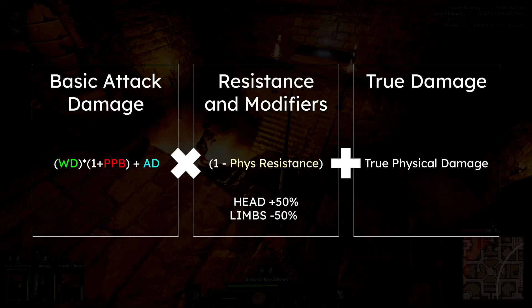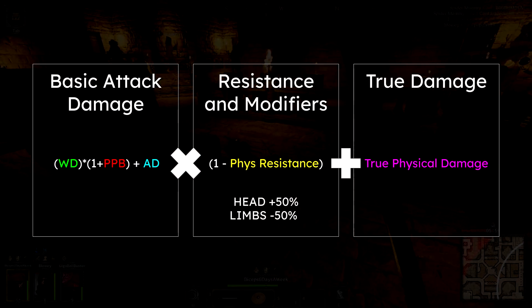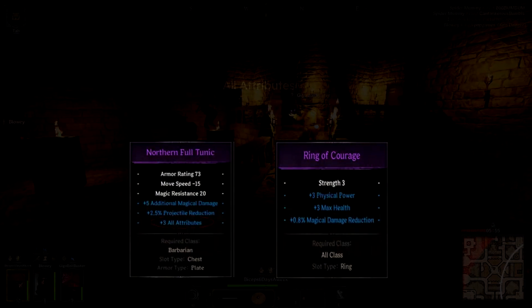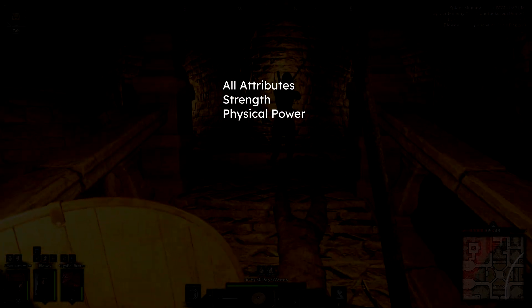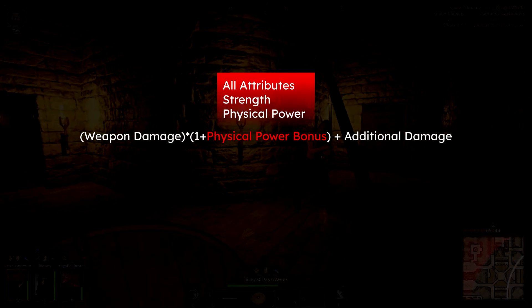Now you can see how the plus armor penetration and the plus true physical damage enchantments fit in. But what about the rest of the item enchantments that affect physical damage, such as plus all attributes, plus strength, and plus physical power? These are all actually translated into your percent physical power bonus, which in return directly scales your weapon damage as seen in the basic damage expression.